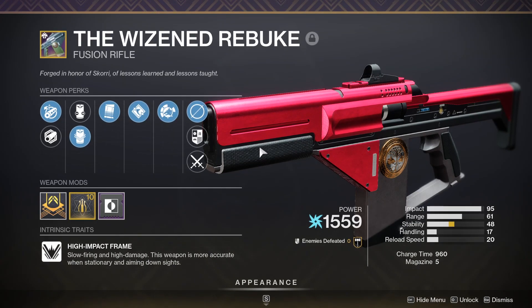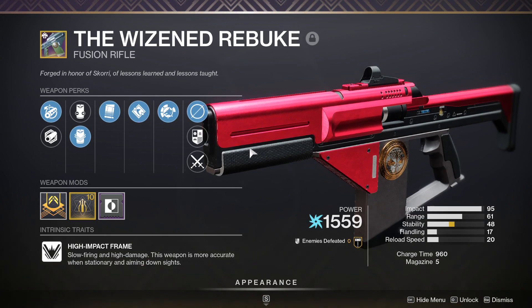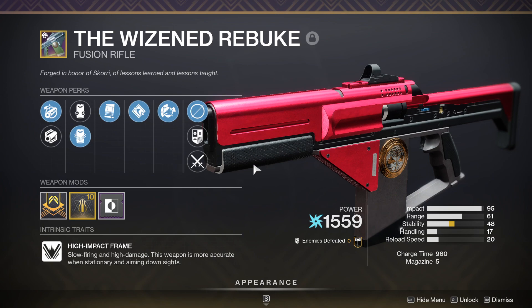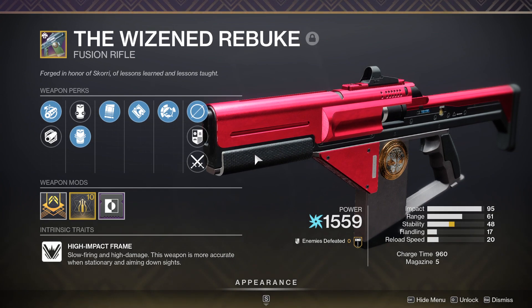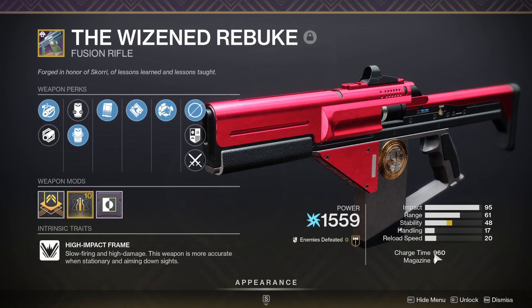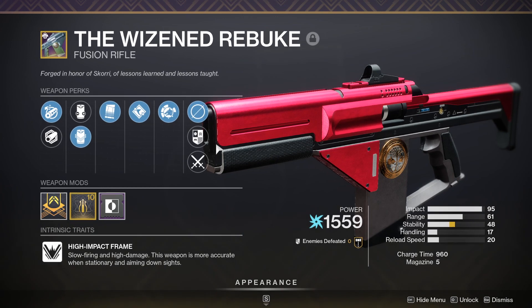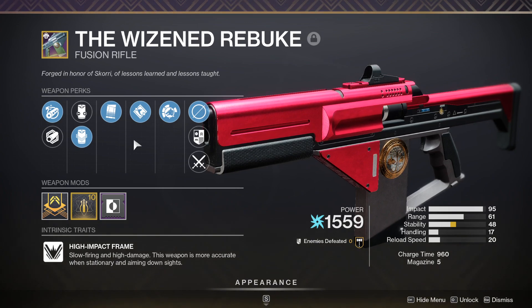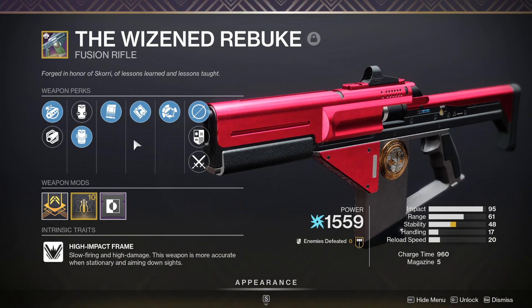Today we're going to be taking a look at the Wisened Rebuke. This is a fusion rifle from Iron Banner and I had no hopes for it whatsoever because it's a very bad archetype for fusion rifles — at least I thought it was. This was originally supposed to be a 1000 charge time, but they changed all 1000 charge times to 960 to help them out a little bit. Overall, I can't notice a huge difference. 40 charge time isn't going to make or break the weapon, but this thing is very consistent.